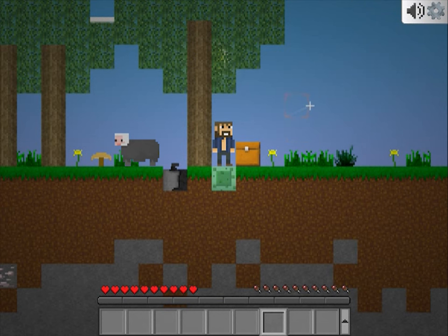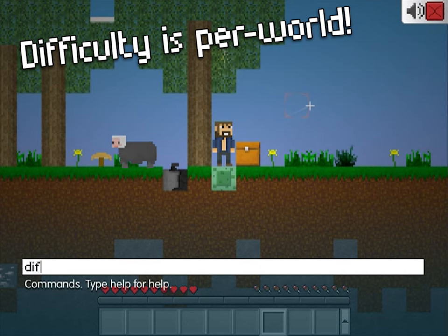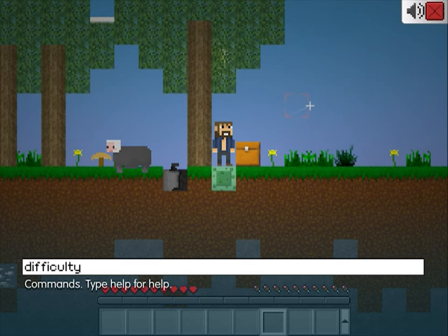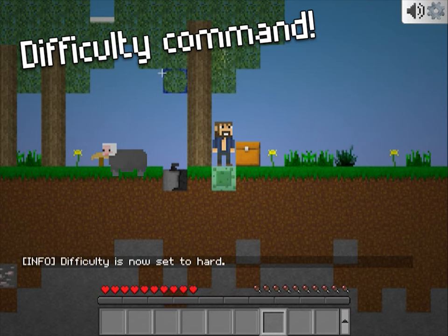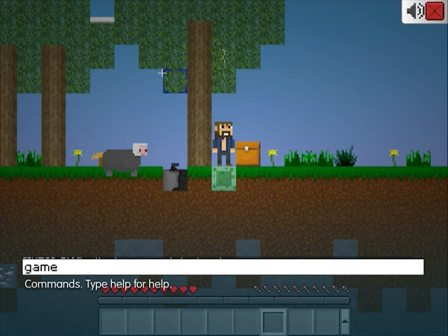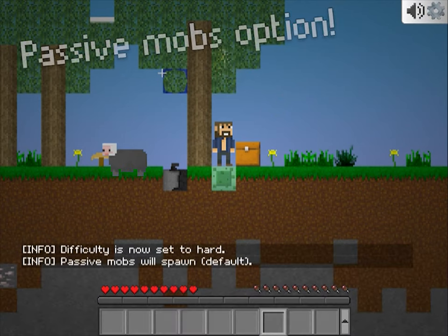Now is a great opportunity to show you some changes and additions to the commands. Difficulty is now per world, so one world can be peaceful while another one is hard. A difficulty command was added for this change. Also, Lonely Mode was removed and replaced with the new game rule called Passive Mobs. The option can be changed in the settings too.